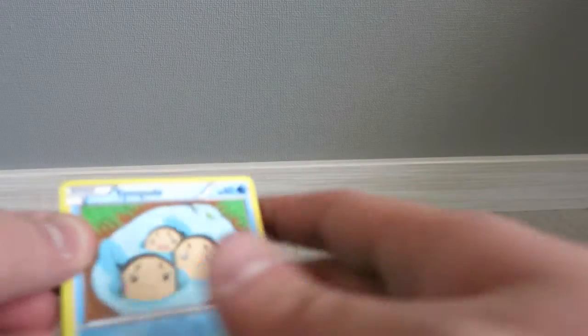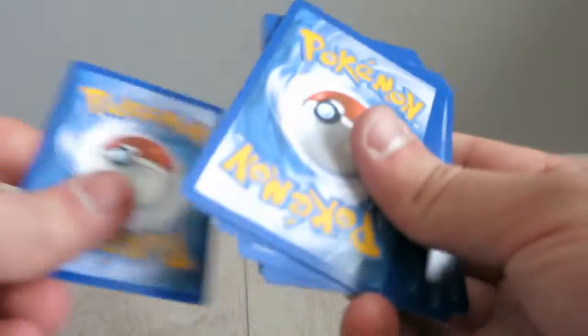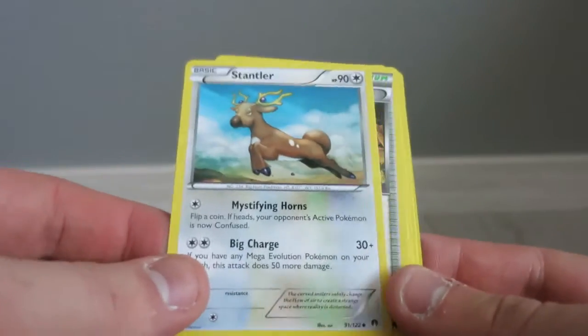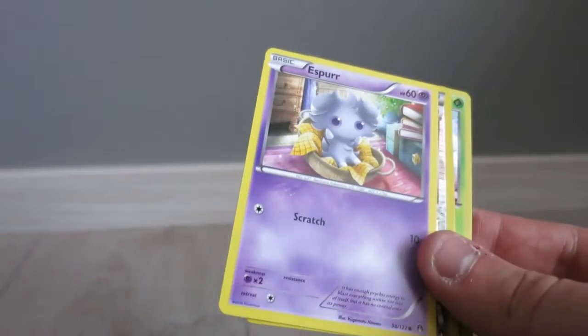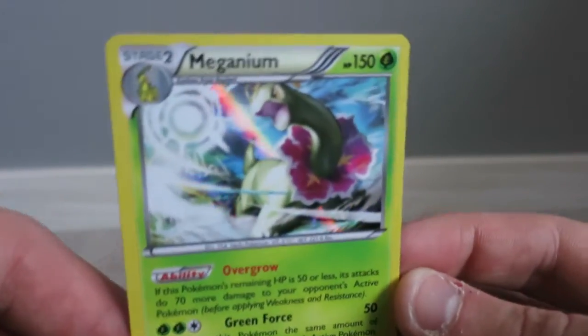Next pack, we're opening a BREAKpoint. The code card is here. Okay, the first one is a Stantler, an All-Night Party, a Tyrunt, a Tympole, a Shelton, an Azumarill, an Espurr, a Bursting Balloon, and a Meganium. That looks really awesome - it's a rare!